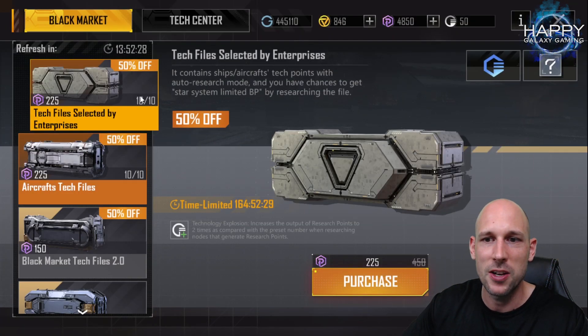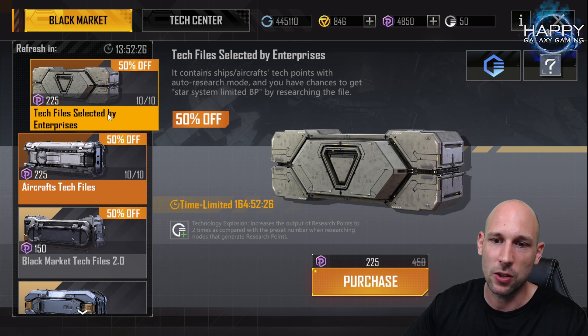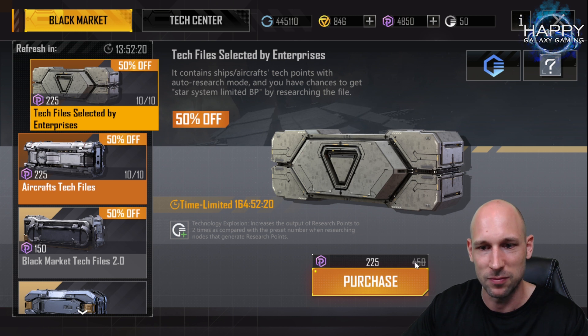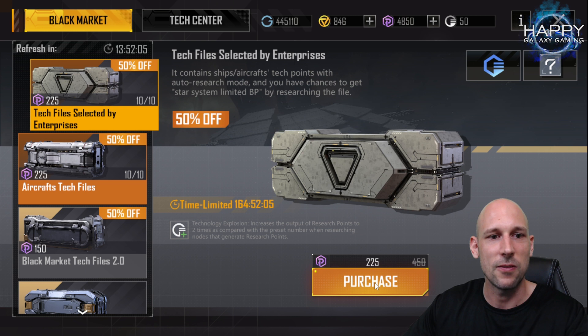If we go into the black market, the price is surprisingly reasonable — I was expecting it would be higher, at least 300 Proxima coins. We can buy 10 of each. Luckily I do have enough Proxima coins, so what I'm going to do is get all of these and we will see if we get lucky enough to get the blueprint.